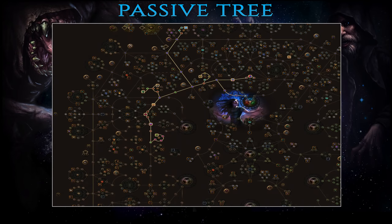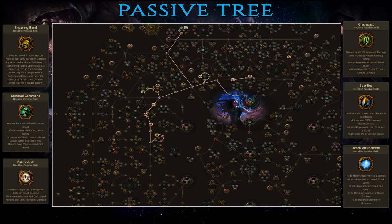You start off as a Witch and for the first 20-25 levels you can level up as a spellcaster using Freezing Pulse or Arc. After that point you can switch to summoning skeletons, and these will carry you through the story mode all the way up to level 60 when you can finally use the Solrest staff. You'll find leveling gem setups in the Path of Building guide. In the first three acts you'll mainly focus on buffing your minions with Enduring Bond, Spiritual Command, Retribution and Grave Pact, which provide various damage stats such as Attack and Cast Speed.